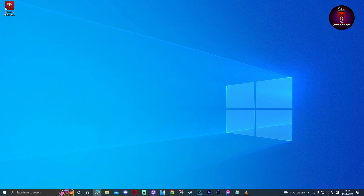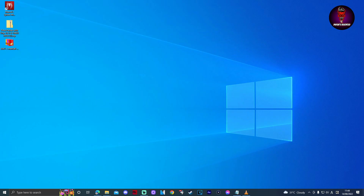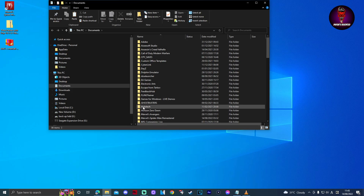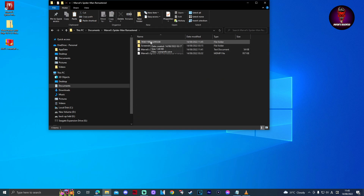After making an account, go to the next link in the description below and you can download the file. After downloading it, you will have a zip file — extract it and you will have a save file. Now go to Documents, then Marvel's Spider-Man Remastered, and go to the folder with the string of numbers.